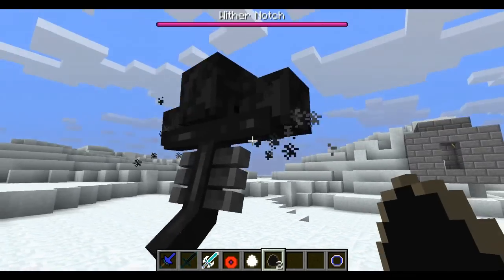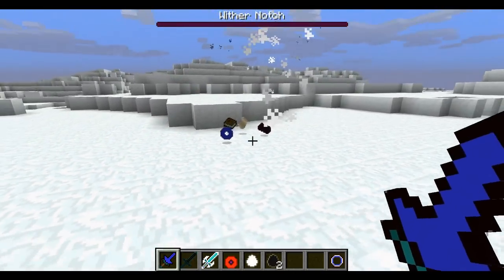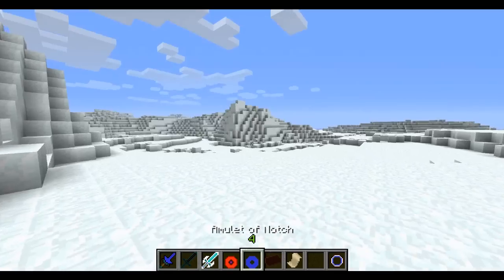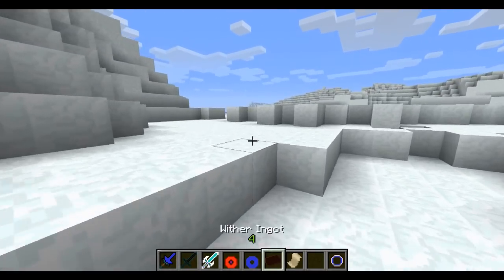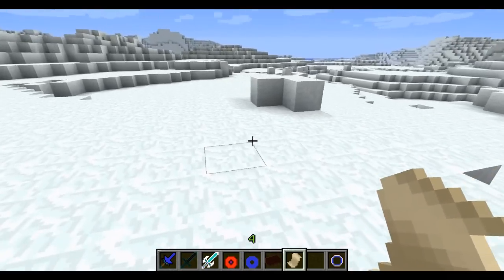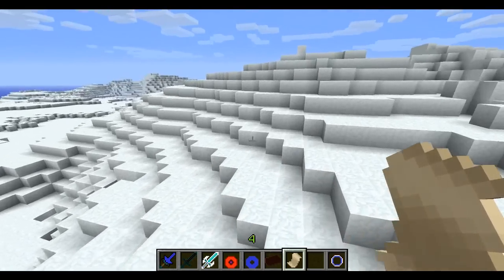He gives you an item called 'Call of the Wither Notch,' which you use to spawn the Wither Notch. Look at him — he's the Wither Notch boss. I'm going to kill him to show you what he drops, because it's really important. He dropped four different things: an Amulet of Notch — which will be used as currency to trade with the Angels, not yet implemented — a Wither Ingot for making the Wither Sword, and a Note. The Note spawns the Slender Notch, which is how you get to fight him and get his drops. Right-click — there's Slender Notch. Most mobs spawn regularly, but Slender Notch is one you have to spawn like that.